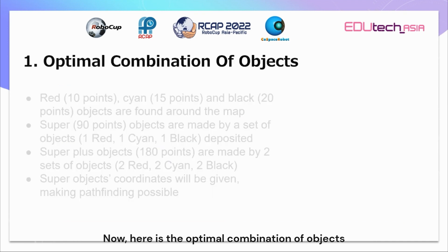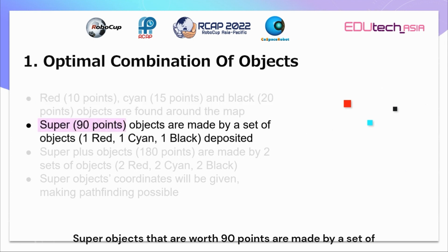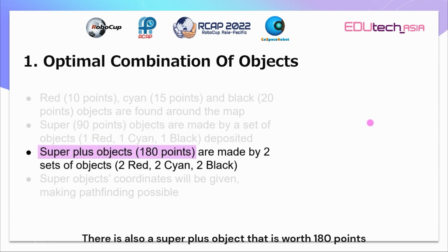Here is the optimal combination of objects. There are red, cyan, and black objects found around the map. They are worth 10, 15, and 20 points respectively. Super objects worth 90 points are made by a set of one red, one cyan, and one black object after being deposited. There is also a super plus object worth 180 points, which is made by two sets of objects: two red, two cyan, and two black objects.